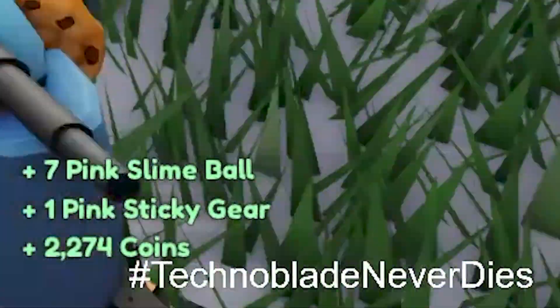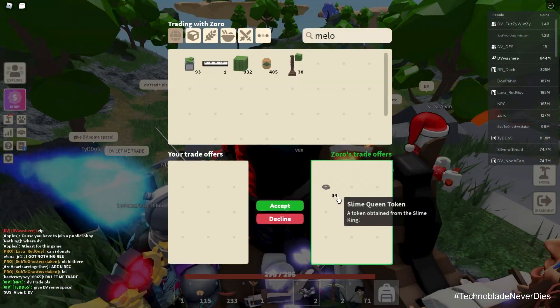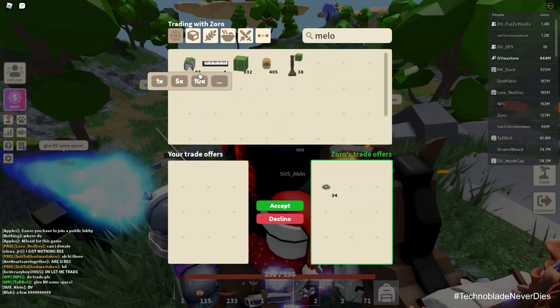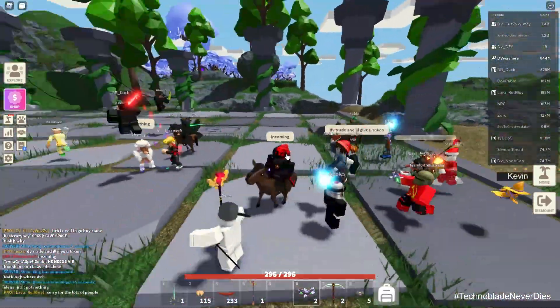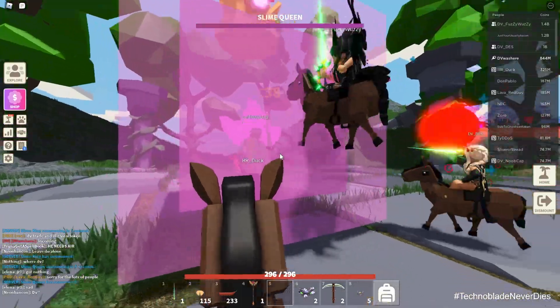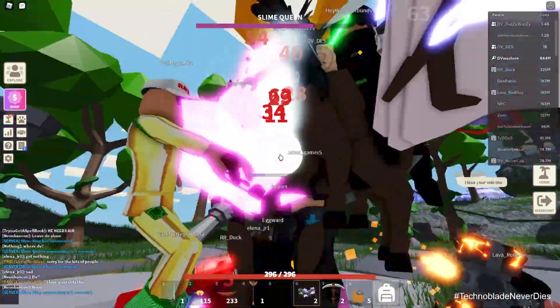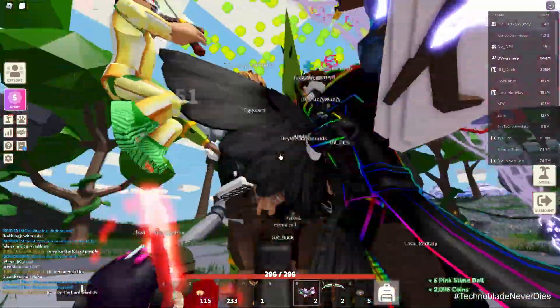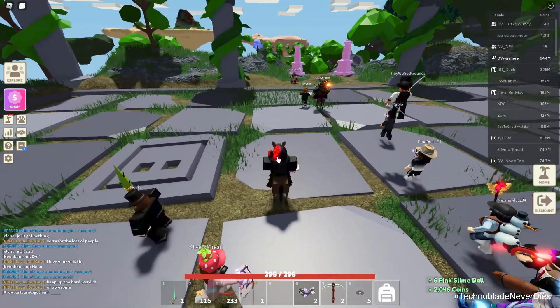We got pink slime and another pink sticky gear. Lame. I think it only gives it to like three players — you got to be at the top of the damage list. Someone's got tokens so we'll give them some. I'm just going to have everyone give me their tokens and I'll spawn. That's one way to do it. Just make sure you do it with someone that's trusted, not some random — they might just take off afterwards.